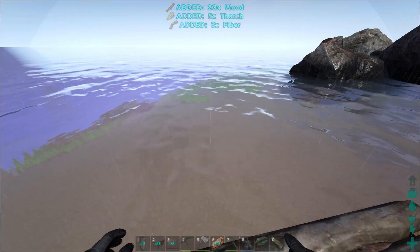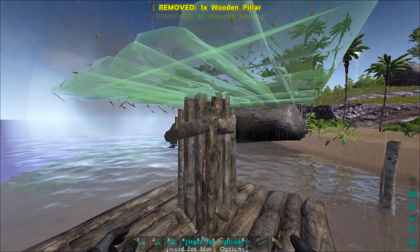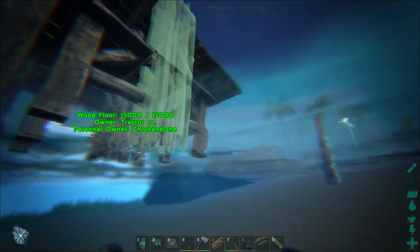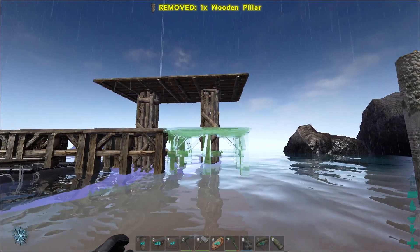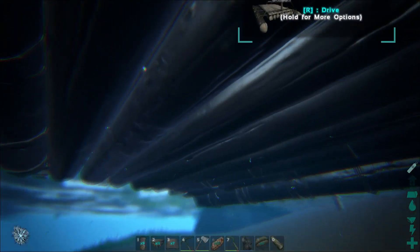We can actually just delete all these pillars and we've got our extended raft again guys. You can keep doing it — I'll just go like this, place some more ceilings, then place another pillar underneath that — or fall in the water, I mean that's a thing — and we can place another foundation and build the boat out.